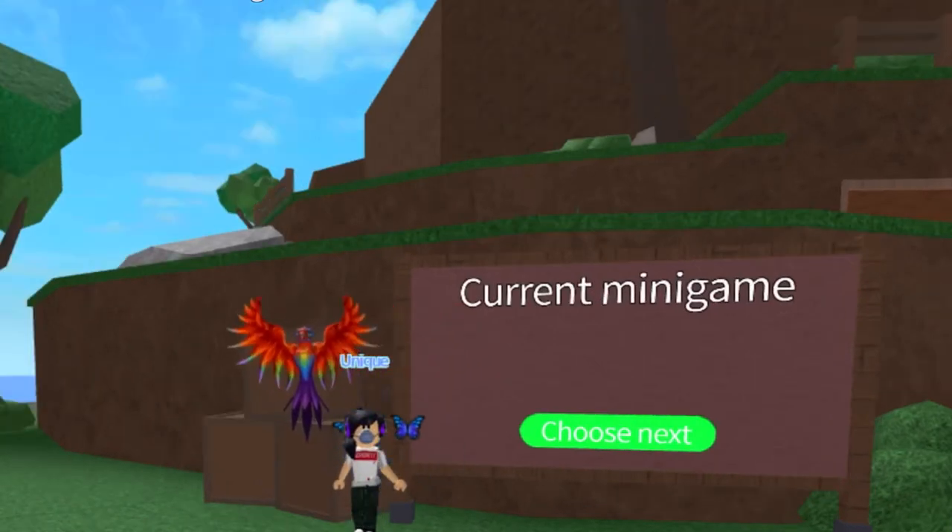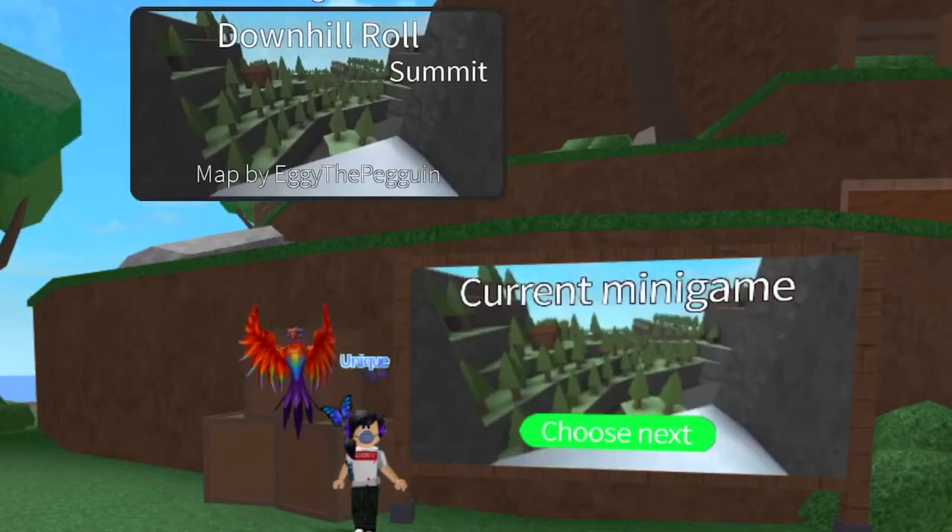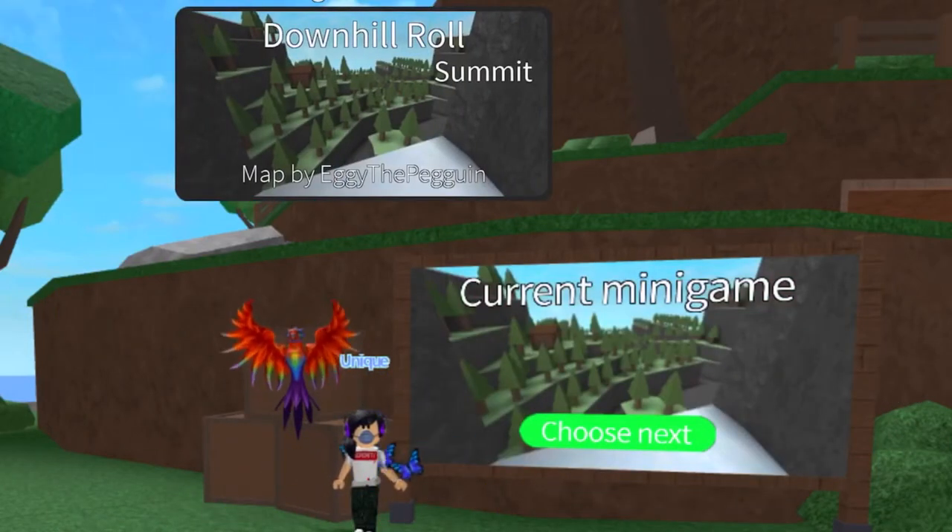Hey everyone, it's me Eudor, back into another episode of Epic Minigames Minigame Guide. Today's minigame will be called Downhill Roll, and we're going to be doing it at the Summit map.